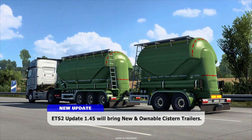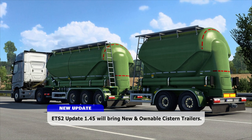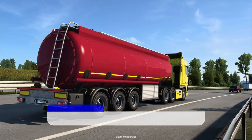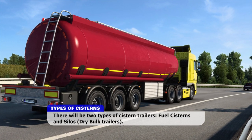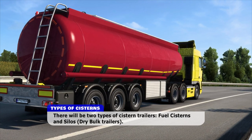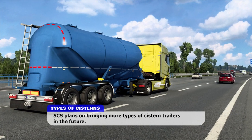ETS 2 Update 1.45 will bring new and ownable cistern trailers. There will be two types of cistern trailers: fuel cisterns and silos or dry bulk trailers. SCS plans on bringing more types of cistern trailers in the future.